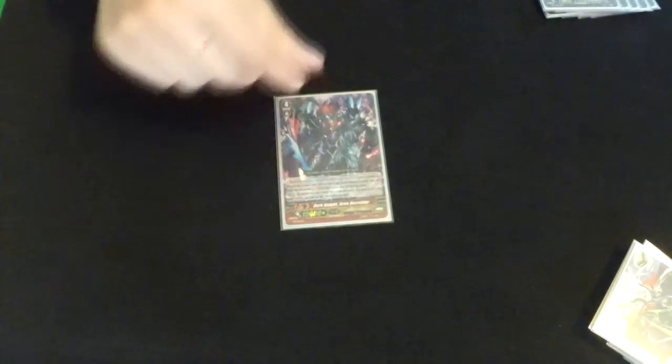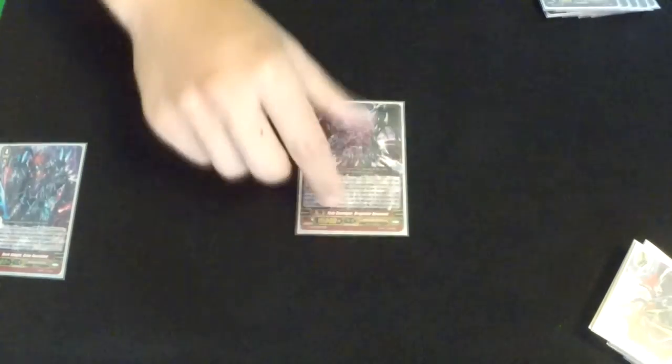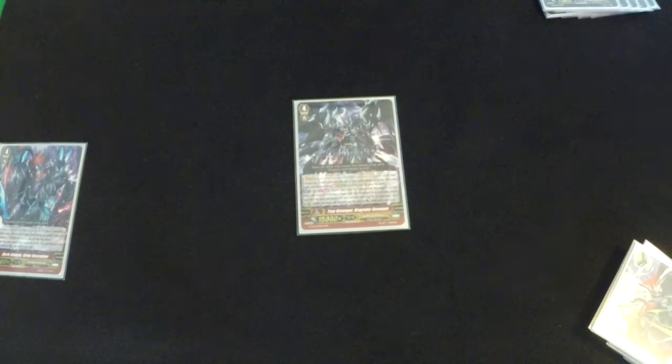On to our strides — first is Dark Knight Grim Recruiter, a generic Shadow Paladin stride that calls a grade one if it hits. Then True Avenger Drag Ruler Revenant — you can kill off one of your grade ones and call out a new one, giving it plus 3k, so it's a pretty aggressive card.